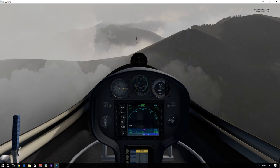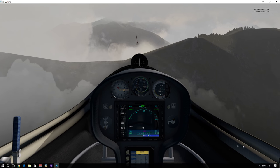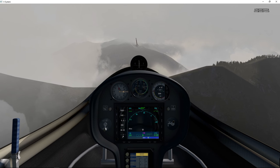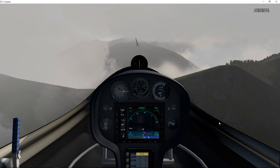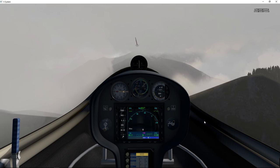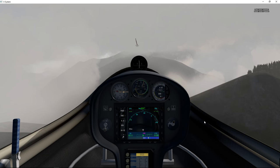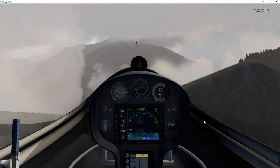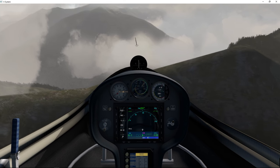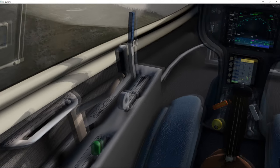That's weird — it's telling me we've got a flap over speed and a gear over speed. My gear is up according to my Saitek panel but not according to this. I'm trying to repair it on the app — let me see if I can just do that. Okay, that's done. Well, that was pretty awesome, I have to say. Let's get our flaps sorted.